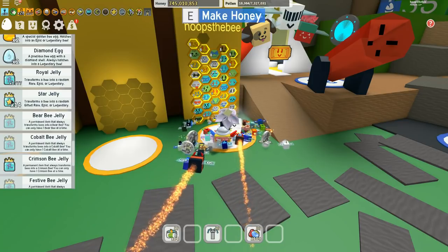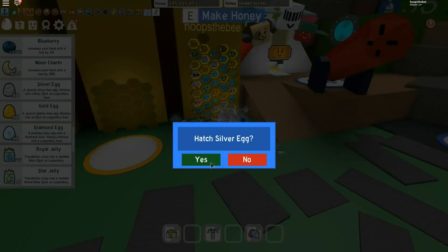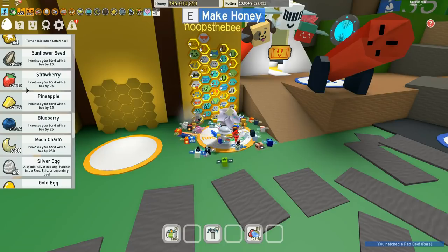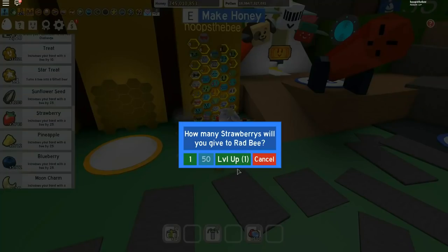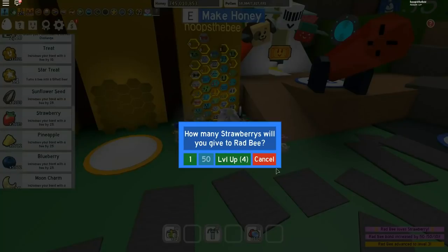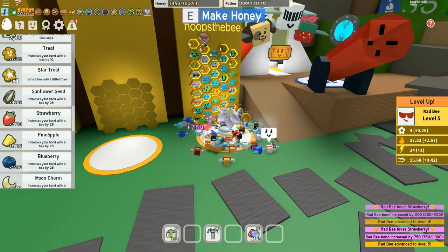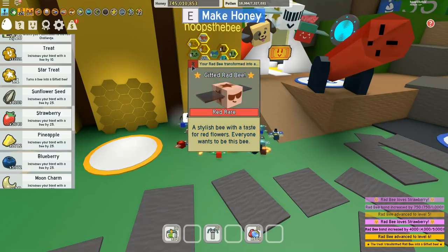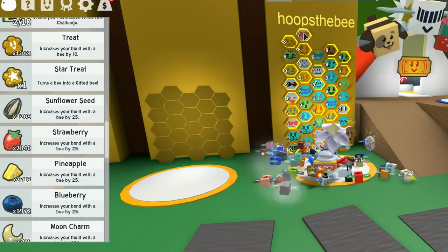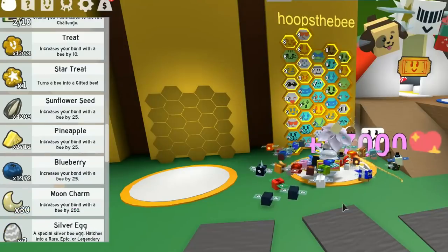I haven't been running with the crimson bee because I have to take that out. So let's go ahead and use my little hack to levelling up these bees really quickly. I'm going to put in a boring old silver egg and I get a red rare bee. I've got plenty of strawberries, so let's give the red bee a single strawberry just to make sure that he loves them. Now we'll just go and level this right up, using as many of these strawberries as we can, because we're getting double the bond every time we use the strawberry. And he's now gifted!